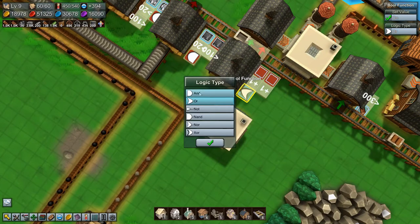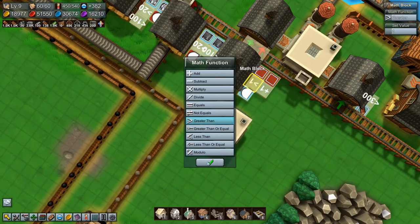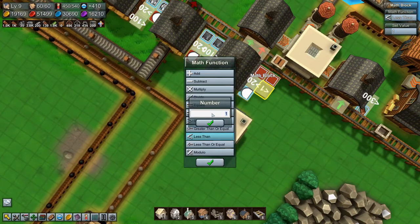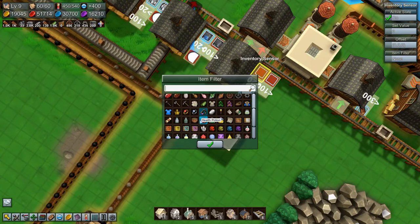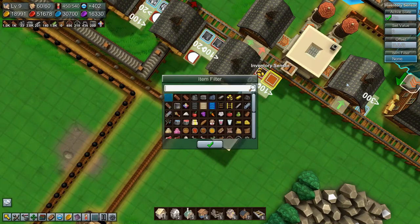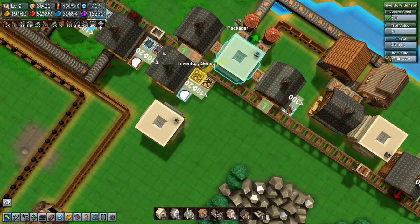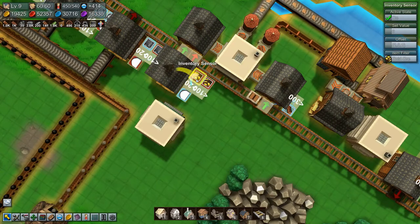You need to be an AND. You need to be greater than. You need to be less than one hundred. You need to filter to gold. And you need to filter to gold. And you need to offset there.